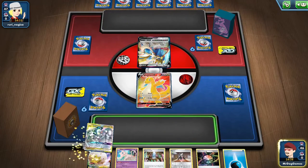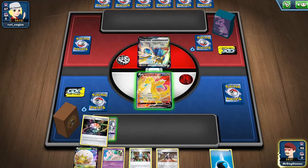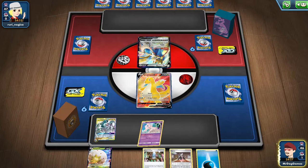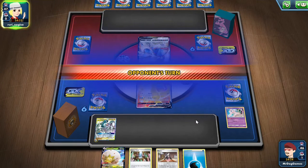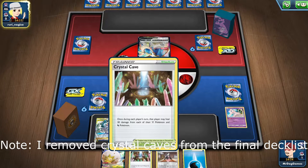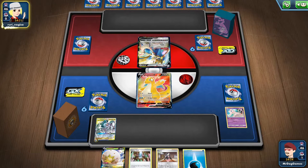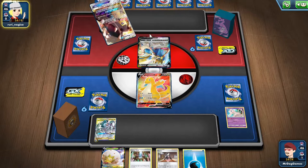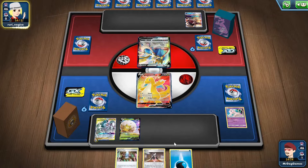Okay, so we do get an ADP the first turn and we're going first, so that's pretty good. I think we'll attach this for now. Discard the Mew because we don't need to worry about bench damage in this matchup — it's more for Urshifu. Then we'll just pass and see what our opponent does. Probably don't want to play Crystal Caves just yet because it might help our opponent, since it heals Metal Pokemon and Dragon Pokemon. Sadly, they're putting the Eldegoss on the bench, which kind of sucks, but it's not the end of the world.